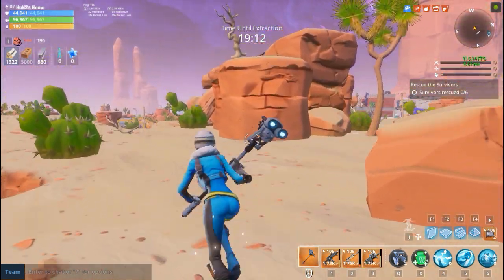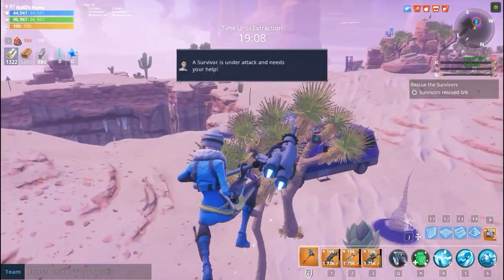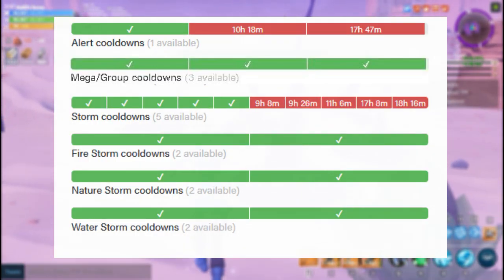Hello everybody and welcome back to another Fortnite Save the World video. Today I'm going to talk about different types of mission alerts we have in Save the World. There are mainly four different types of mission alerts.